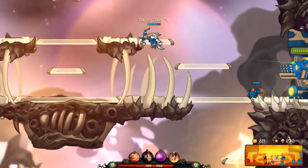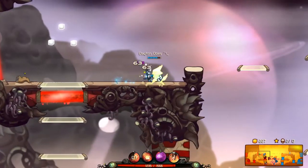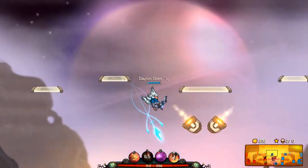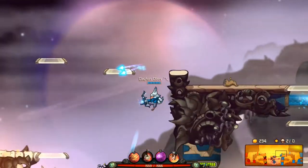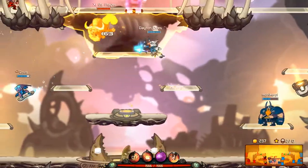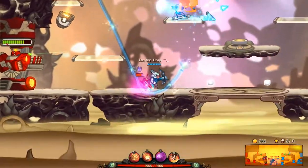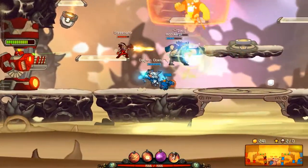Raelynn has the Wasp upgrade for the Time Rift, which is so annoying — makes it really easy for Raelynn to push. She's already a really good pusher with that Rift even if you just upgrade the Slow and the attack speed. I'll usually go for Slow and attack speed for Raelynn, but then the last choice is a tie-up between the Wasp or making the Rift taller. If you make the Rift tall, it is so hard for people to get out of it.